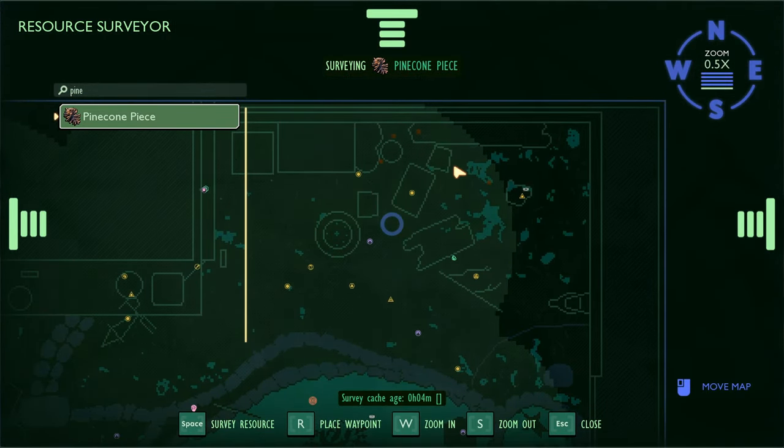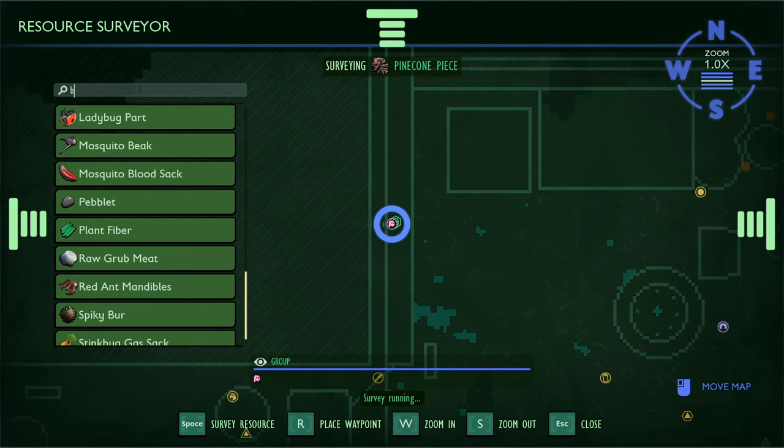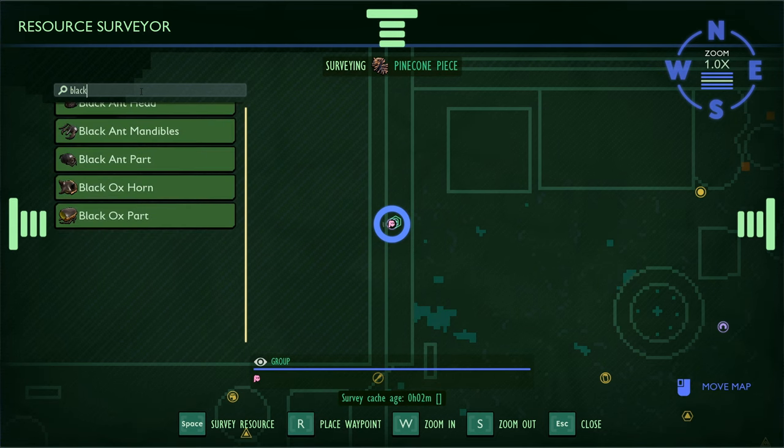It's in this area over here. That tree stump definitely is a pine tree stump, but we don't need any more, so let's go back to scanning for the black ox parts.